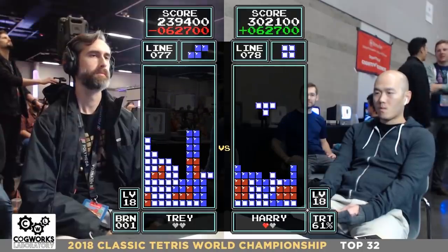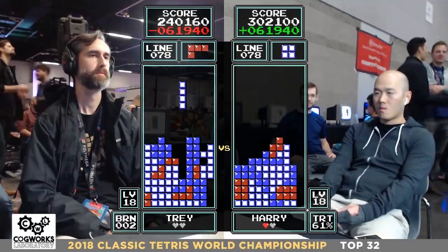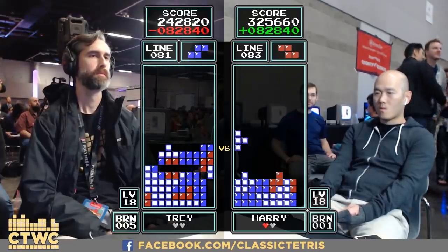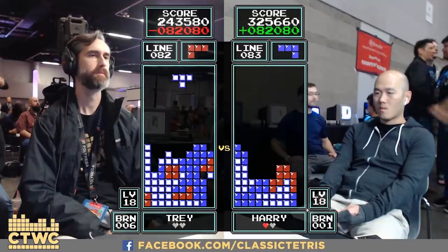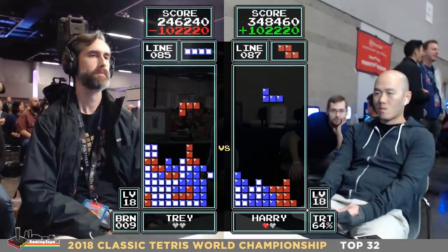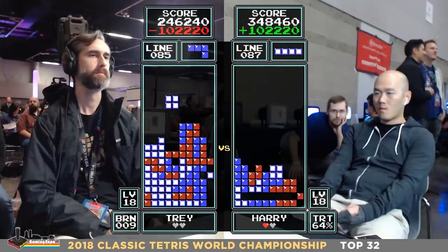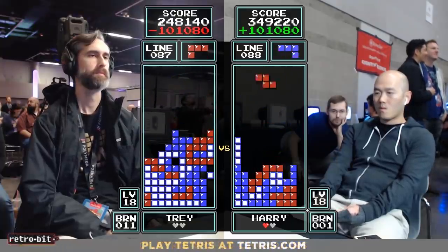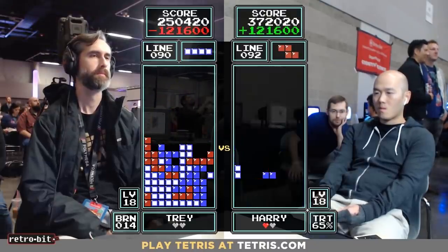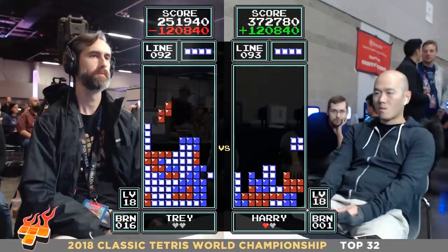Harry so clean, ready for Tetris. Trey working around that tower. Harry keeps his well open with these skims — that sloping build from left to right. Boom, Tetris for Harry! Trey getting a few pieces in a row he didn't have a perfect plan for, keeps getting pushed higher on this dig. Harry is now up by 120,000 points.